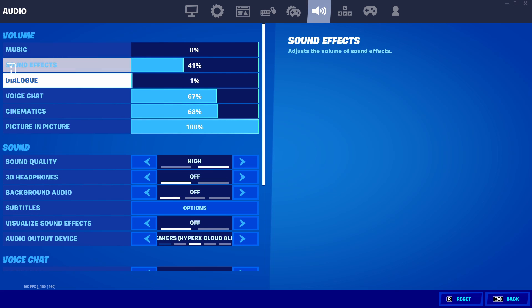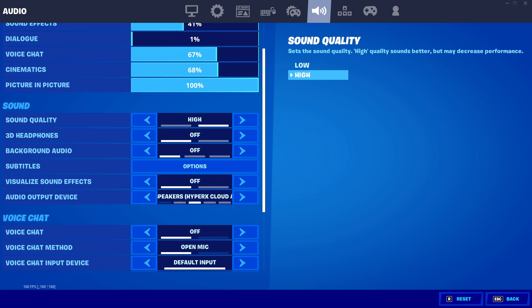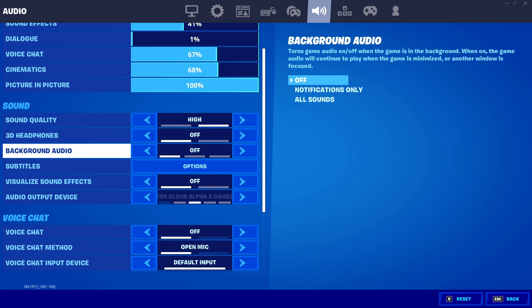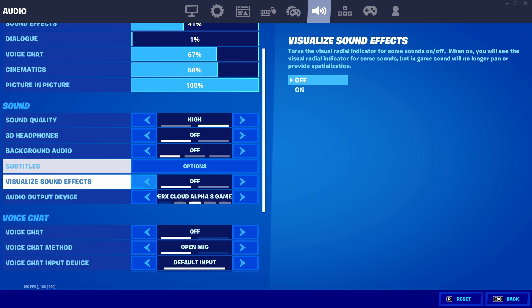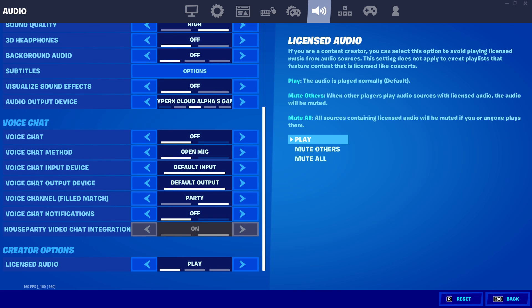Audio settings are always going to be preference. Sound quality I keep on high — low just doesn't sound as crisp to me. 3D headphones off, since that's only useful if you have poor headphones. Background audio I keep off so Discord notifications don't make loud noises while I'm playing. Visualize sound effects I keep off — turning it on gets rid of 3D audio and you don't want that. Voice chat off, but you can turn it on. Licensed audio I have on play, but when I'm streaming and recording I turn it off to avoid copyright strikes.